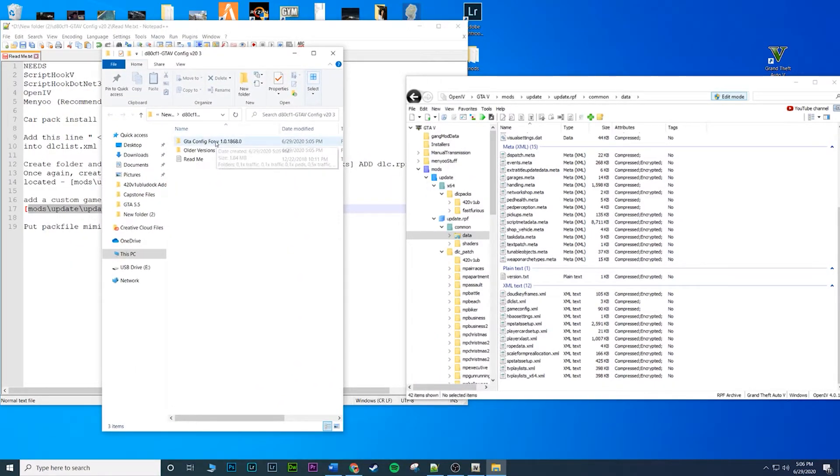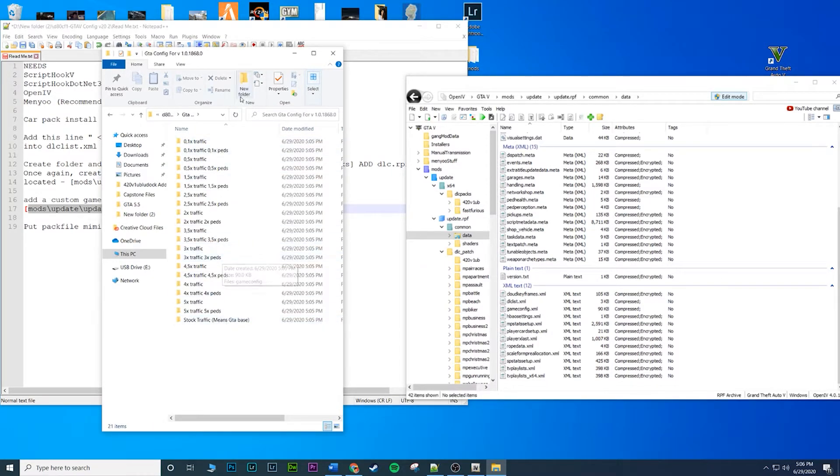Inside the game config mod download, go to the GTA config folder and you'll see a couple of different options. There are different versions based on traffic and pedestrian levels. I'd recommend starting at the bottom — fewer traffic and pedestrians — because that's less load on the game. The stock/normal traffic setting didn't work for me, so I lowered it down. You will notice fewer cars on the street and fewer pedestrians, but the game won't crash. Once it works, you can work your way up to higher settings until you find a balance of enough traffic without crashing.